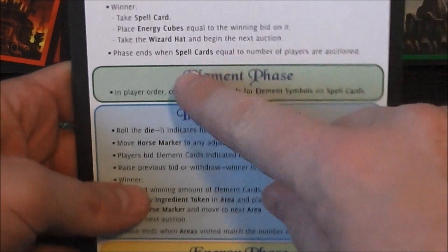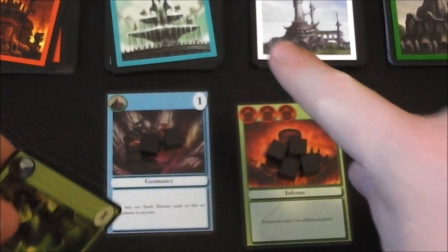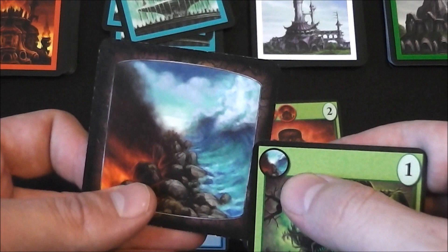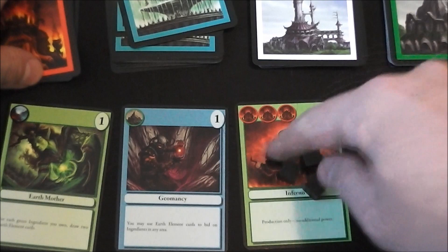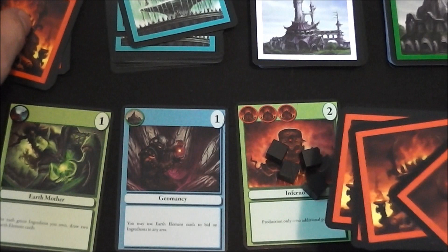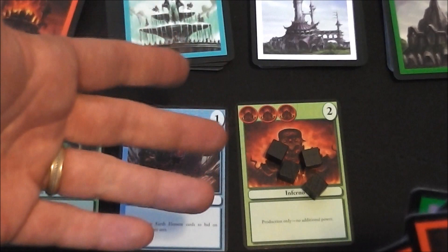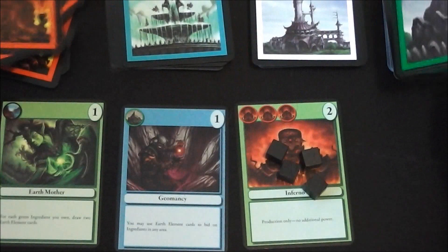After the spell bidding phase, we go into the element phase, then ingredient phase, then energy phase — the card colors line up with each phase. During the element phase, you collect the element cards shown on your spells. For example, you might collect one earth element, three fire elements, and a wild that matches the card back — letting you pick any element type. These go into your hand secretly, though opponents can track what you've been producing and see how many cards you hold.